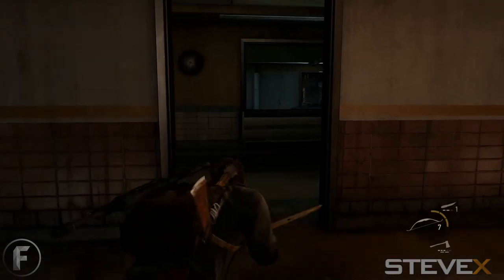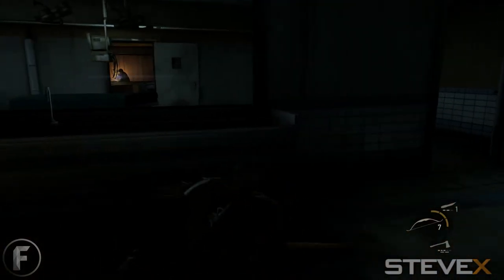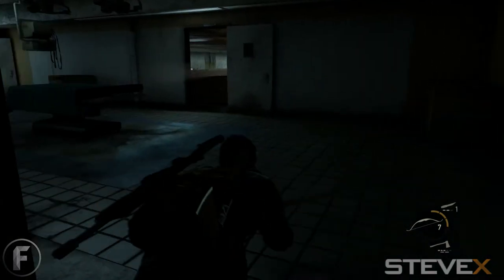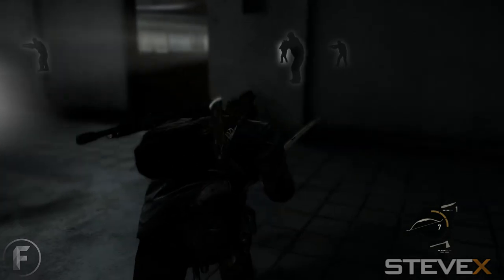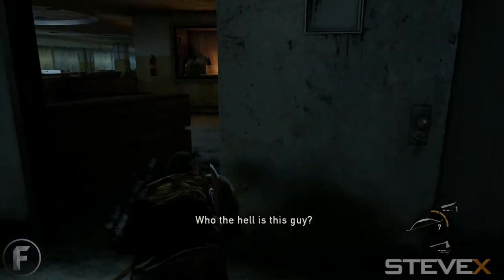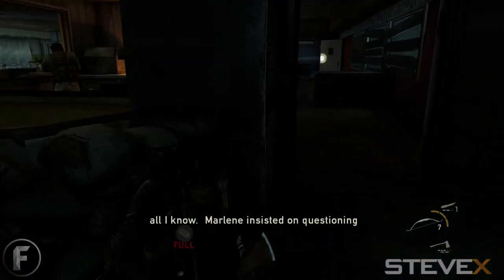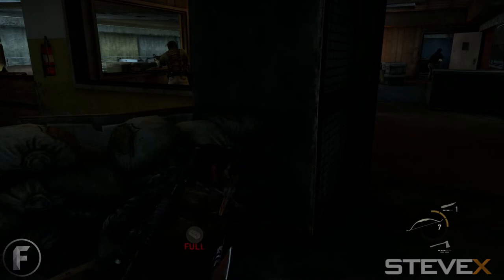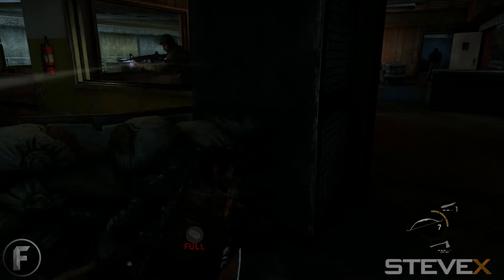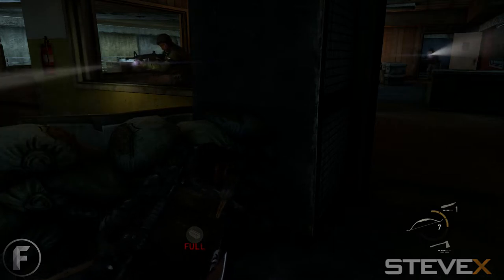Now you're going to have to do some fighting, so hopefully you have a silent weapon like the bow and arrow and a couple of arrows to work with. The first thing you're going to do is walk through the room on the right — these guys are going to be on a rotation. You want to wait till the second guard is away from this window, but the first guard here is looking away, so you're going to sneak in.